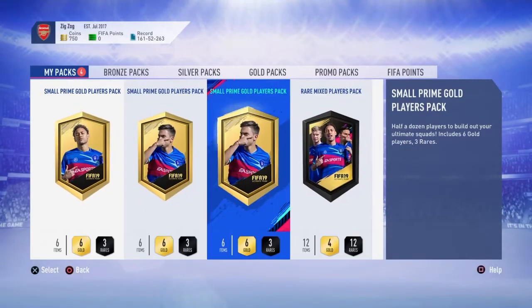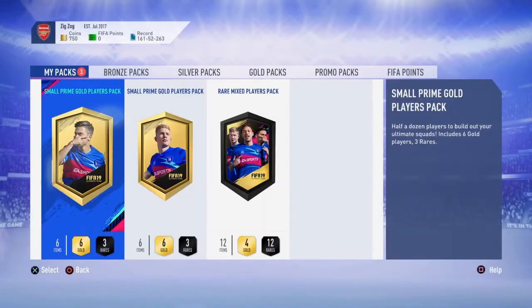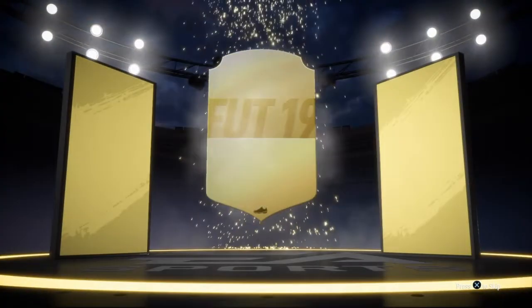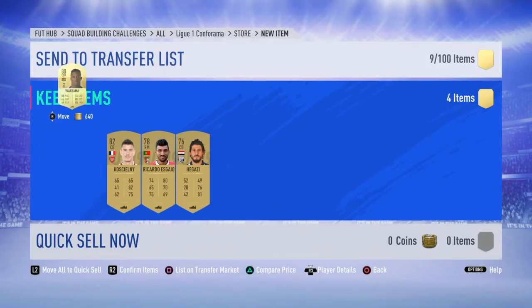We've got a rare mixed players pack and three small prime gold players packs. First pack — it's not a walkout, not a board, we're going to skip that. As long as we're making coins I'll be fine with that. Next pack — small prime gold players pack. Oh, Navas! K. Navas! 30k back already! To be fair, I had about six packs and I packed my CDM — I'm going to put him in there as well.